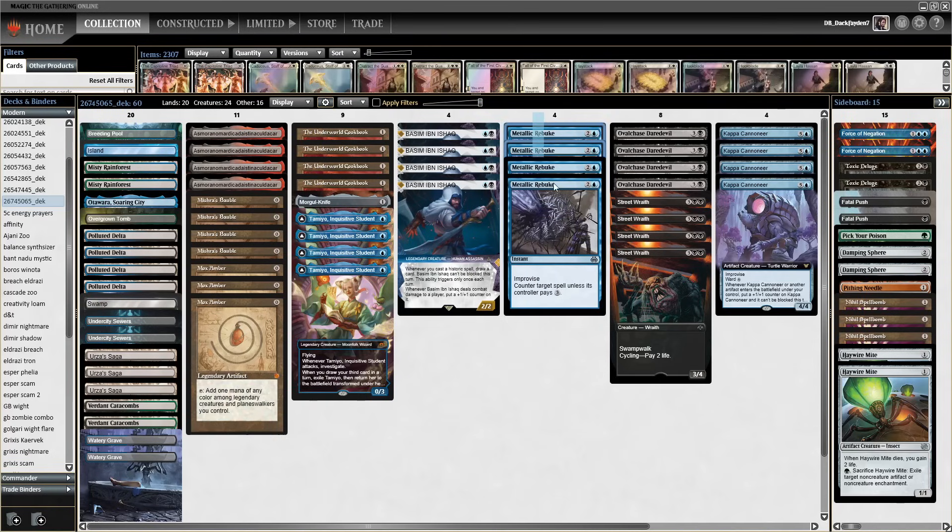Metallic Rebuke takes the 3-mana slot in this build. This card works great with Tamiyo — when you play Tamiyo on turn 1 and attack with it, you get the clue and you're able to play Rebuke on turn 2 without casting any other card. Same thing is true for Mishra's Bauble or Mox Amber — it can act as mana to cast Rebuke even without the legendary creatures.